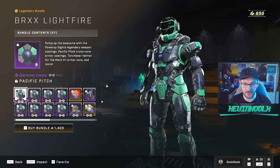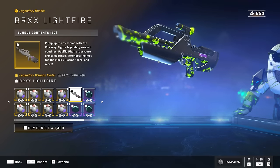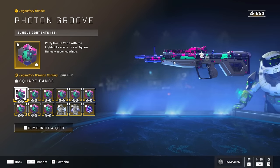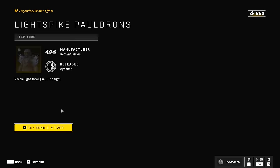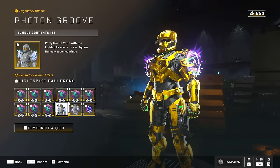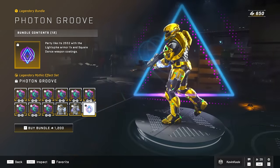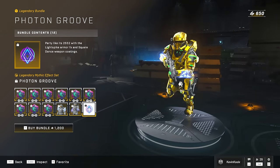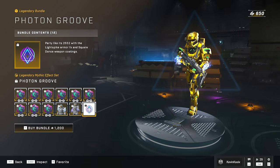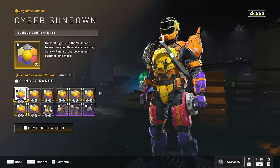Returning items include the BX RR, which has that crazy-looking battle rifle model — almost reminiscent of a Destiny gun. If you missed out on that, there's your chance. The Photon Groove gives you a really interesting-looking coating, glowy shoulder pads, and glowy arm pieces. On top of that you also get the spawn effect, which is pretty cool if you're into that cyber showdown style of Halo art.